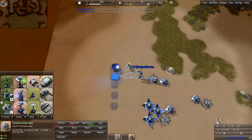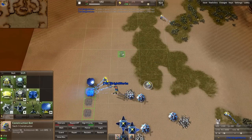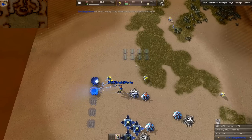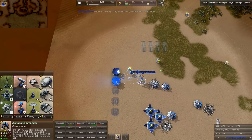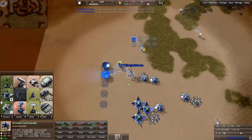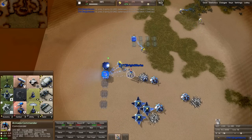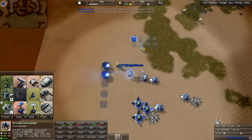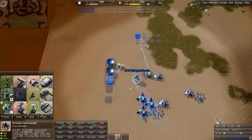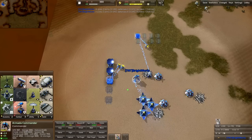In this case, however, we're just going to use it to help build these advanced solar panels, while this constructor over here will build the energy converters that we're going to use to balance our energy economy and turn excess energy production into metal. Send the commander over here to keep eating up these T1 solar panels as you build the advanced solar panels — you want to eat up the regular solar panels.